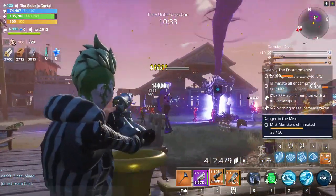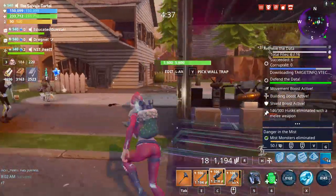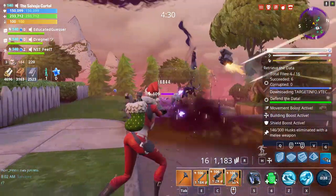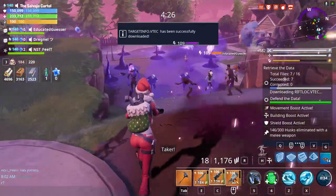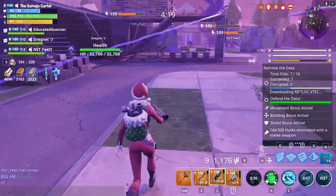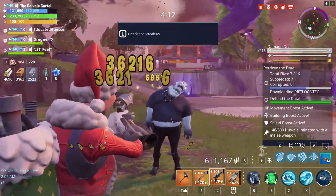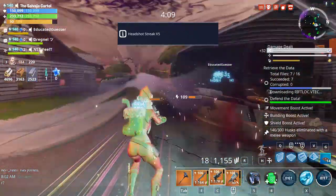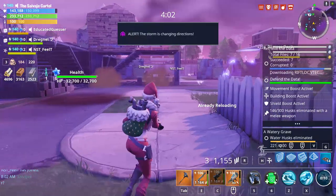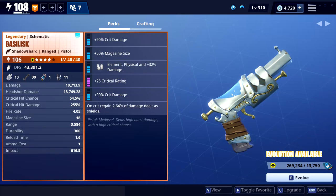The weapon handles really, really great. The bloom is very centered — it's not all over the place. You can hipfire with this weapon and actually be really accurate, and that's one of my favorite things about it. Sometimes I had a lot of basic husks in front of me and I found myself just hipfiring because it was the better choice. For range: use it within a five-tile range for basic husks, and two to three tiles is the sweet spot for husky husks, smashers, blasters, and takers.